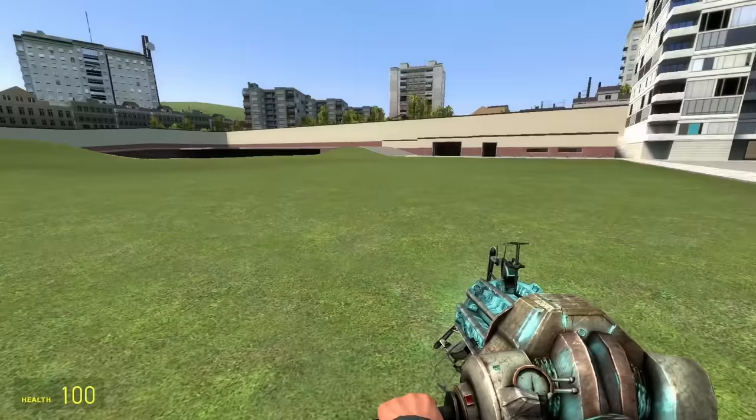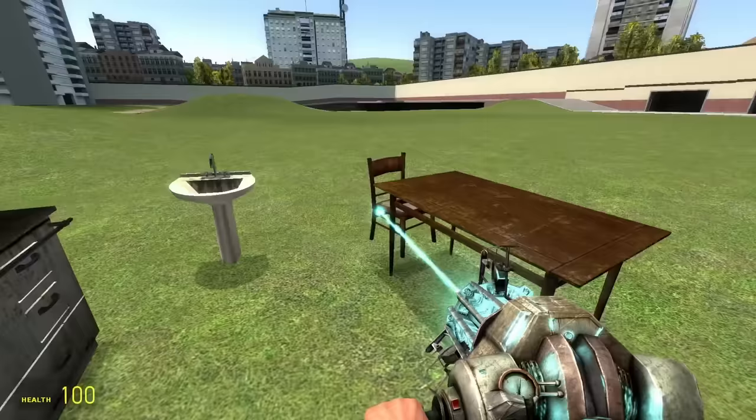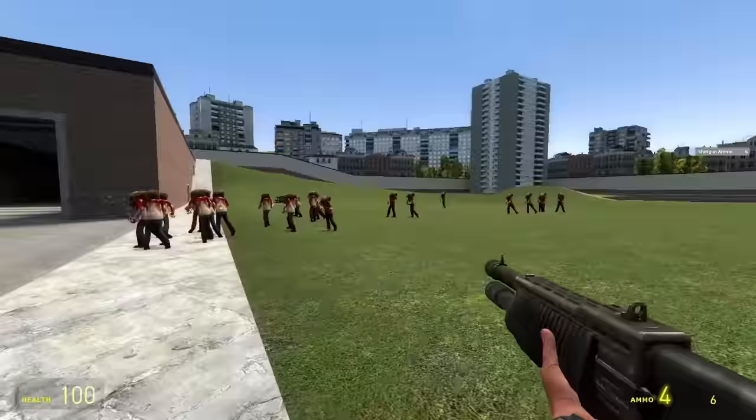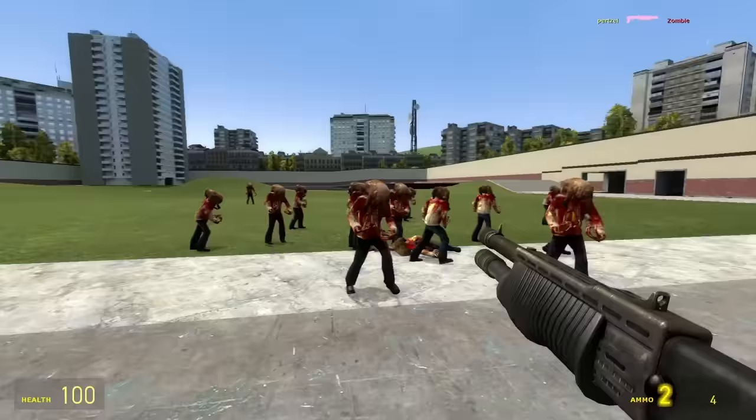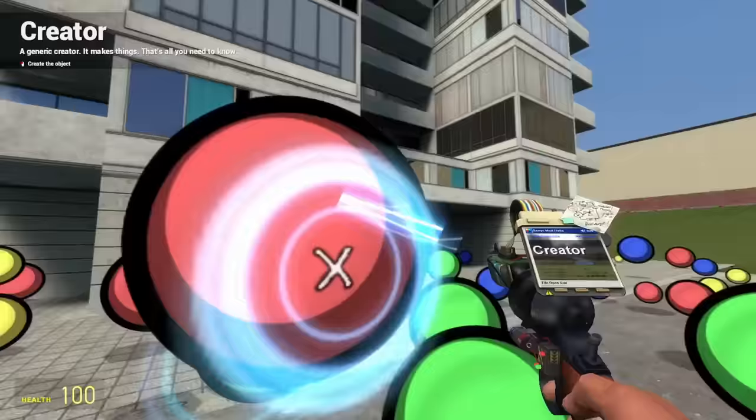For those not familiar with Garry's Mod, there's no objective or goal in a vanilla server. You're just put into a map and given a menu to spawn models, characters, vehicles, whatever. Maybe you build a little scene. Maybe you spawn in three dozen zombies and run around shooting them. Or maybe you spawn in as many bouncy balls as you can. The only limit is your imagination.